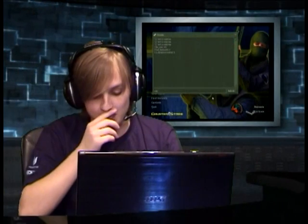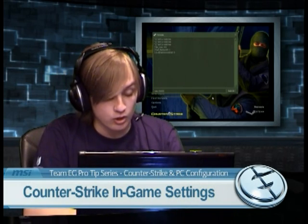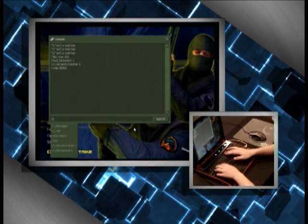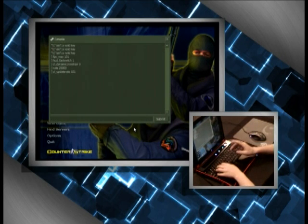Rates are a big part of CS — if they're messed up you'll have a weird connection to the server and random little mishaps in game. Set 'rate 25000' — that's the basic default. 'cl_cmdrate' should be at 101. 'cl_updaterate' at 10 is horrible — that's really low. At 101 that's proper for all the packets you're sending and receiving. Those are the best settings for LAN and online.